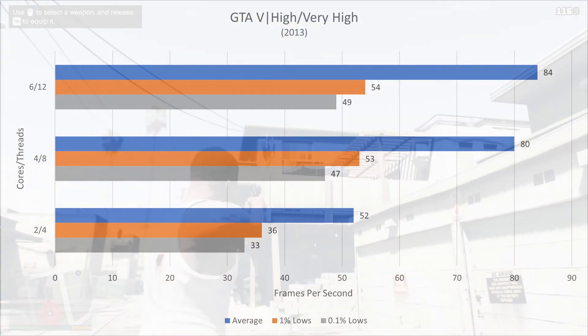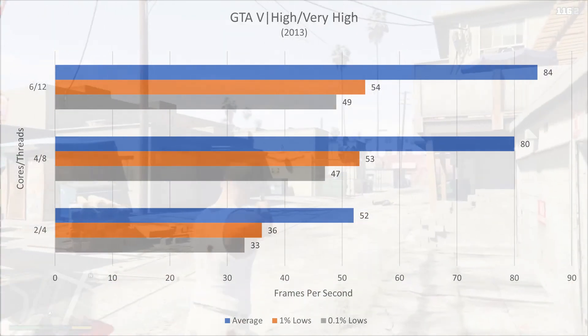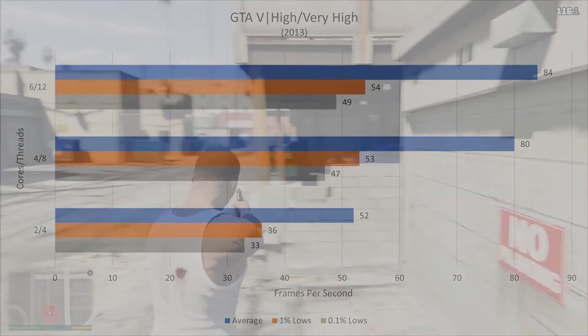Basically the lower the orange and the gray bars are, the more stuttery the game feels. In this case there was very little difference between the 6 and the 4 core configurations, but it really struggled to run the game with two cores. So for GTA 5 I'd recommend at least a 4 core processor.